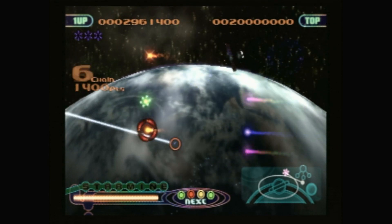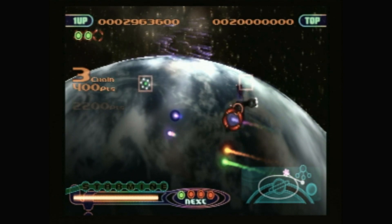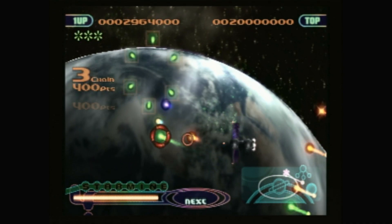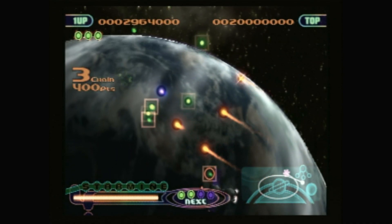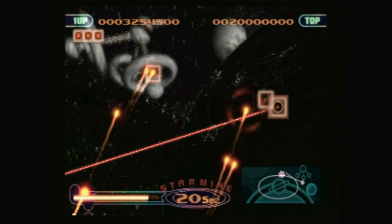As you progress, you'll collect power-ups that can expand the size of your fireworks, allowing for bigger and more lucrative chain reactions, as well as bonus points, energy, and so on. Collecting eight star icons initiates Star Mine mode, which is really, really shiny — and racks up the points like no one's business.